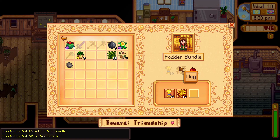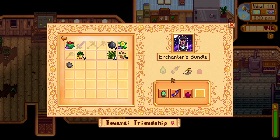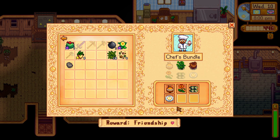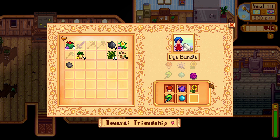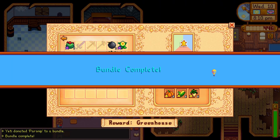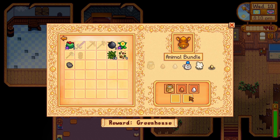I'm missing three apples from the fodder bundle, one rabbit's foot from the enchanter bundle, the fiddlehead fern and the truffle from the chef's bundle, and the red cabbage from the dye bundle. So the bulletin board is getting really close. Putting in my quality parsnips finishes that bundle, and that gives me my preserve jar which lets me make jam. So I need either a goat's milk, a wool, or a duck egg — I need two of these three. I'm probably going to buy a goat just because that'll make getting the goat's milk easier, and I'm hoping to get wool from Emily in the mail at some point, or find a duck egg at the cart.